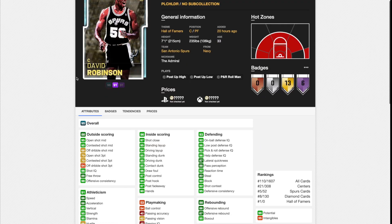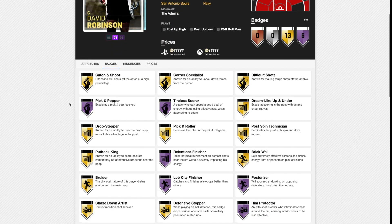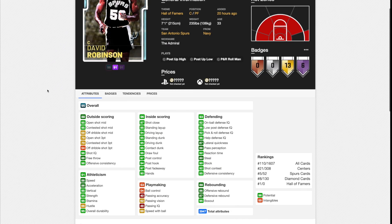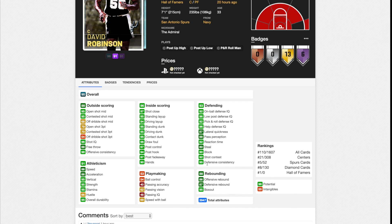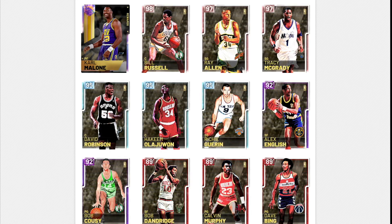Now we are on to David Robinson, and this is where we go into a tier where this guy might be the best center in MyTeam. He's got Pick and Popper, Tireless Scorer, Relentless Finisher, Lob City Finisher, Posterizer, and Rim Protector at Hall of Fame. He's a 7'1" center with 86 speed, 86 acceleration, 69 speed with ball, 95 open shot mid, 79 open shot three, and has the Rafe LaFrance release — one of the best releases in MyTeam especially for a catch-and-shoot center. He's also got 95 driving dunk, 97 post fadeaway, 92 on-ball defensive IQ, 90 block, 92 shot contest, and 95 defense consistency. With 55 intangibles, he's probably a hidden galaxy opal and an incredible card.